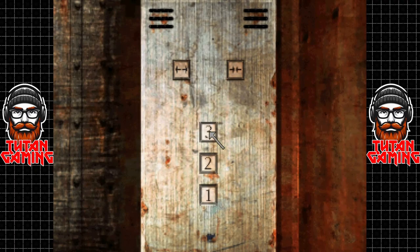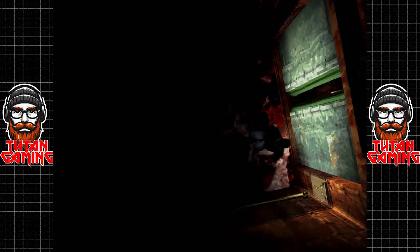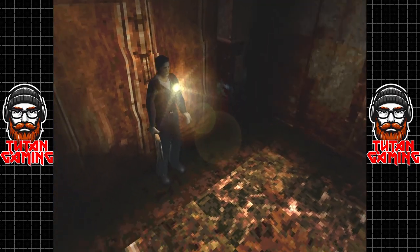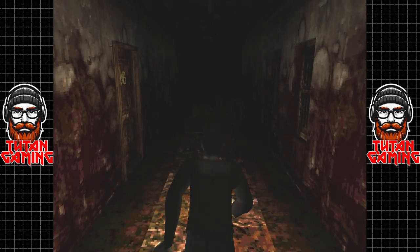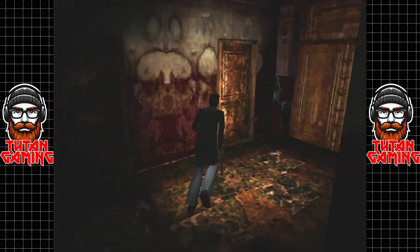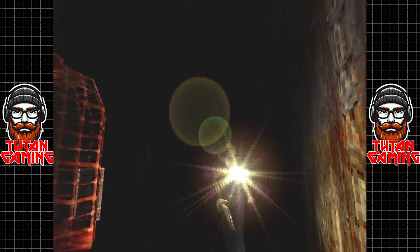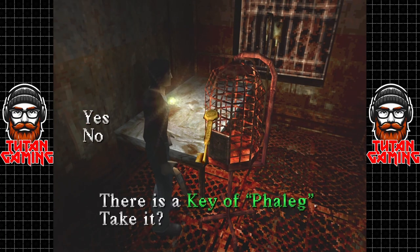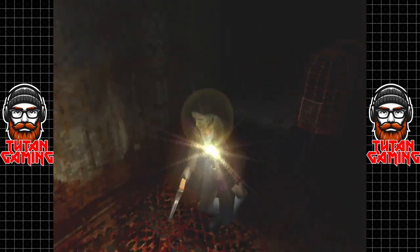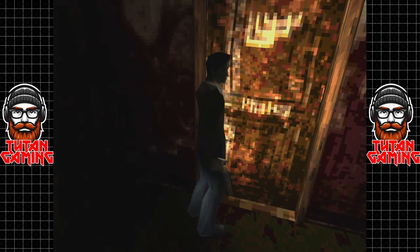We need to go down to the birdcage room on the bottom floor — we're going to miss having this elevator when we cut the power. The birdcage room is just here, and we use the Birdcage Key to bust it open and get the Key of Paleag. Luckily the door we need to use it on is right next door.